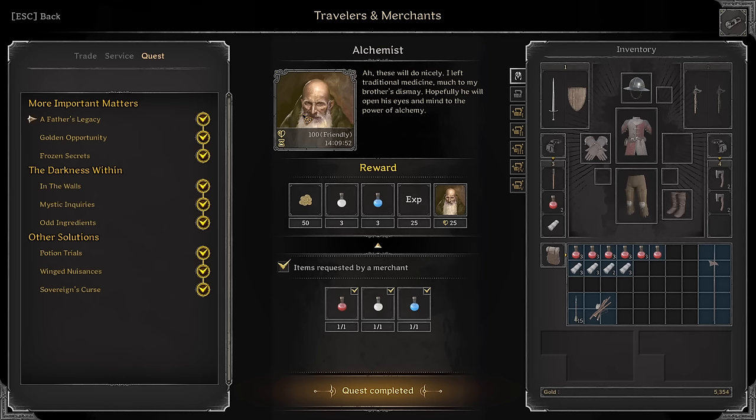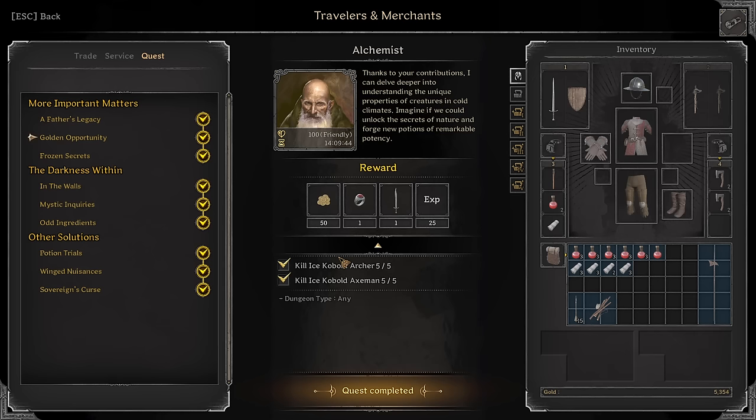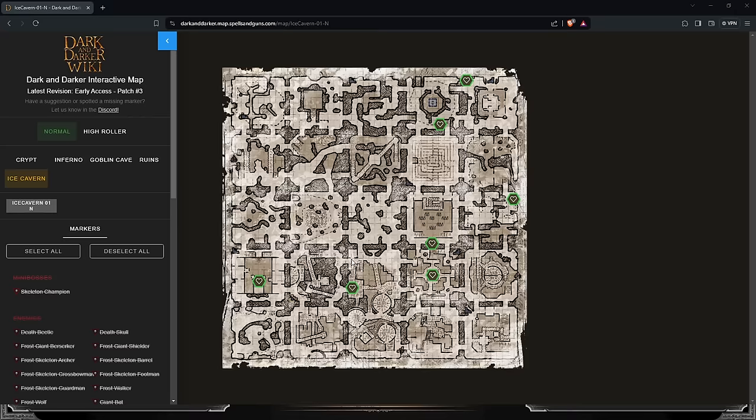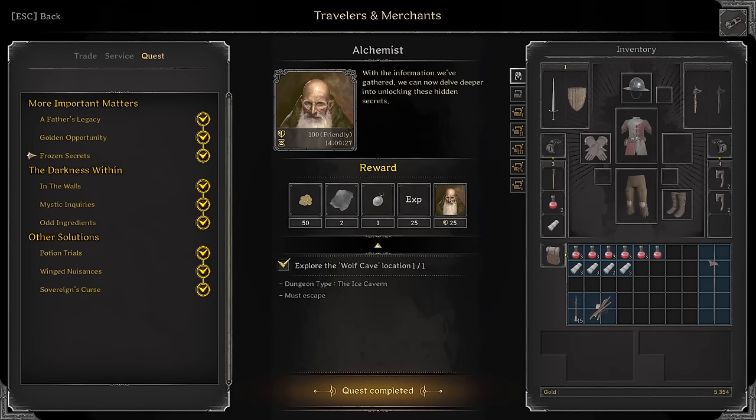To start off, I'm going to try to cover all the location quests. Some of these I'm not really going to go over because they're very easy — like three of each potion, nothing really to go for there, just find the potions. Kill kobold archers and axemen, super easy. Explore the Wolf Cave location — this is one of the first ones. Wolf Cave is right here on the map, on Ice Caves.